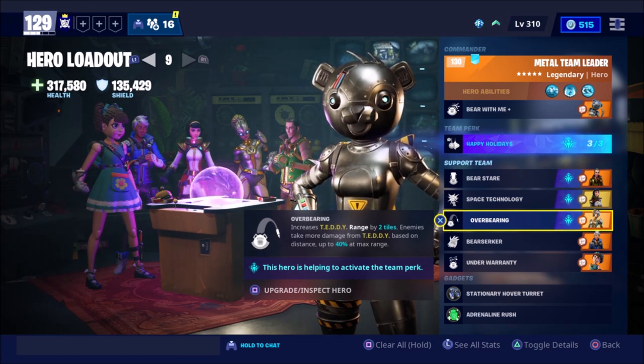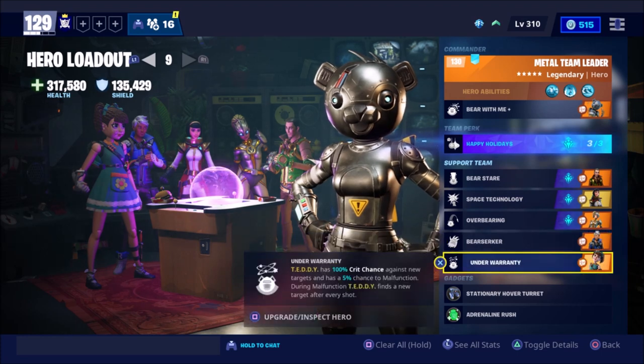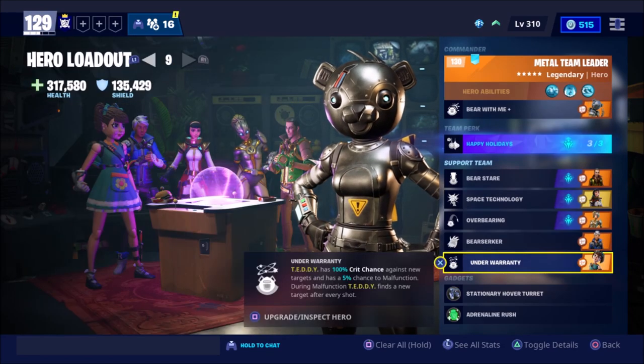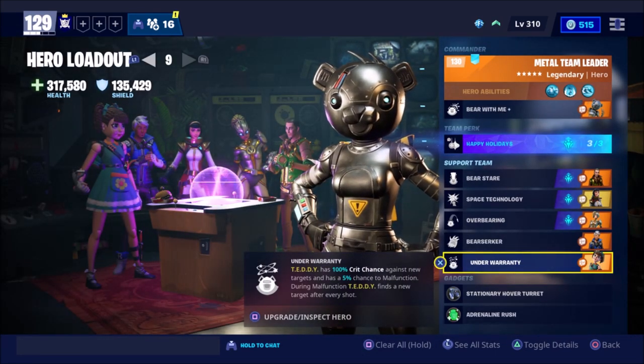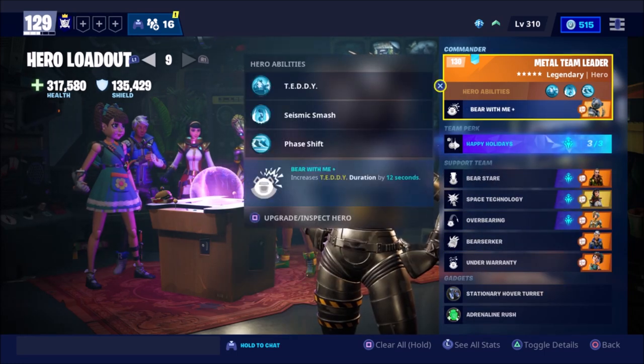Overbearing increases Teddy range by two tiles, and enemies take more damage from Teddy based on distance, up to 40% at max range. Berserker increases Teddy damage by 30%. And Under Warranty gives Teddy a 100% crit chance against new targets and a 5% chance to malfunction. During malfunction, Teddy finds a new target after every shot - pretty cool. Agility Cup herself is one of the better Teddy heroes in the game. Any Teddy build is almost necessary just for the 100% crit against new enemies. And for our gadgets, we have the Hovertory and Adrenaline Rush. I will be doing a Papa Bear gun review soon - maybe. Don't quote me.